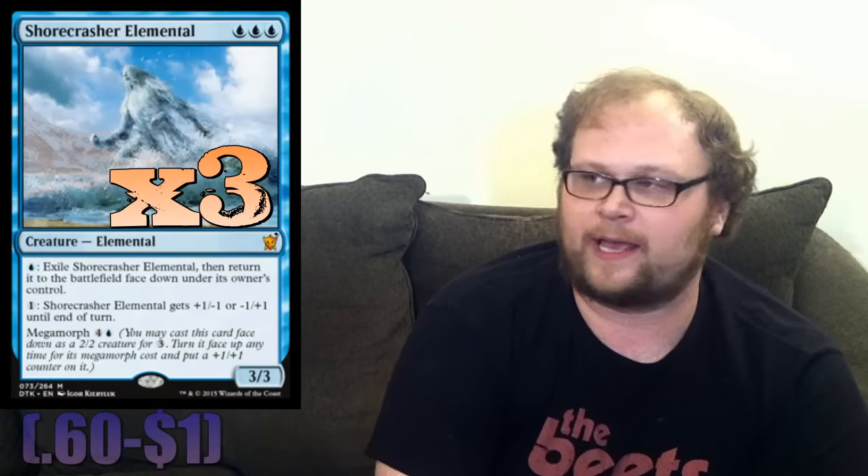Three copies of Shoreline Crasher Elemental — our only three-drop creature. It's probably the most resilient card in the deck, being a good blocker or attacker. There are better three-drops in the format like Anafenza and Mantis Rider, but Shoreline Crasher holds its own. The key thing is it can dodge removal, which is very important right now. We sometimes play it as a four-drop specifically so you can make it dodge removal. Card has been good, not great, but a solid way to fill out our curve.